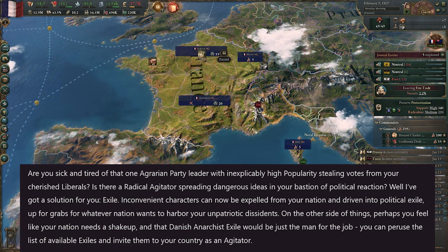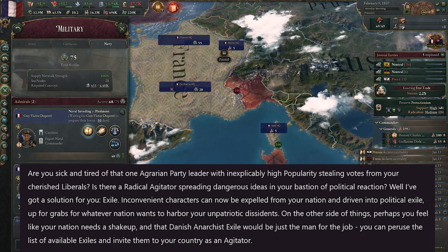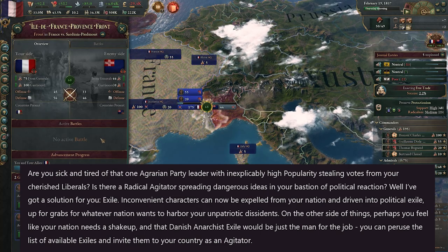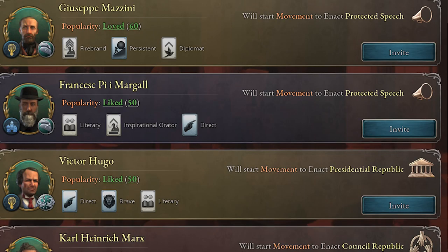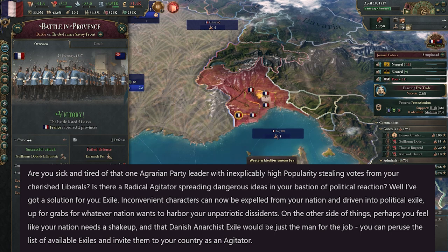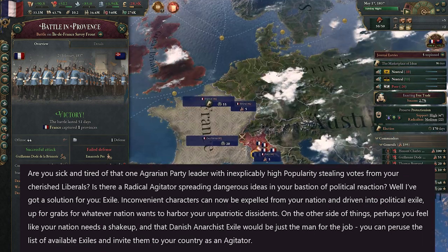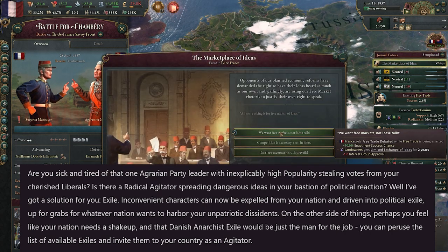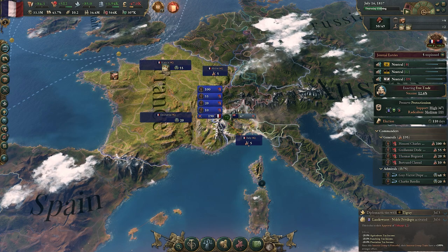Inconvenient characters can be exiled from a nation and driven into political exile — up for grabs for whatever nation wants to harbour your unpatriotic dissidents. On the other side of things, if you feel like your nation needs a shake-up, maybe that Danish anarchist exile would do the job. You can pursue a list of available exiles and invite them to your country as an agitator. So this tool works both ways: exile agitators that don't align with your politics, or go shopping for ones that more closely align with your nation's goals.